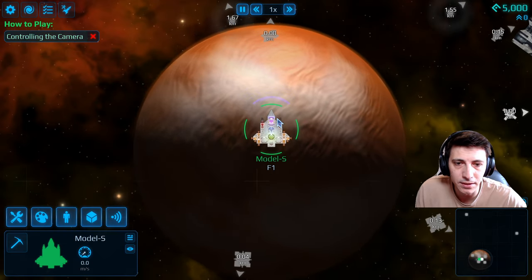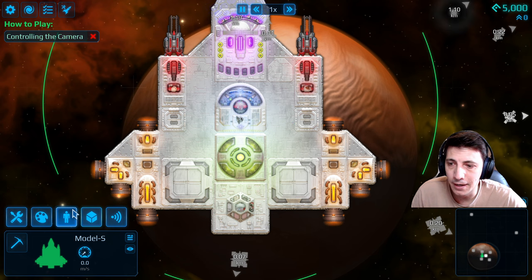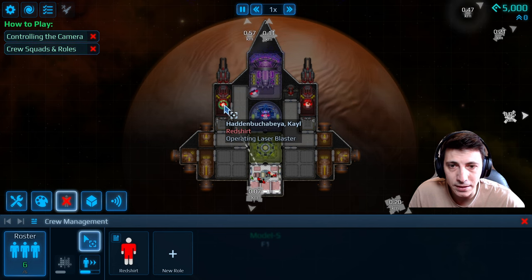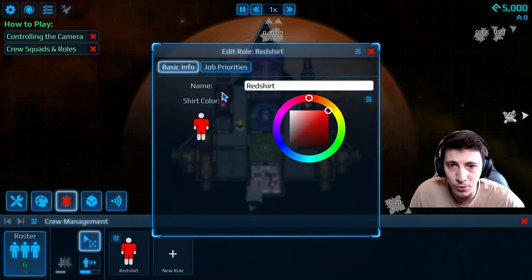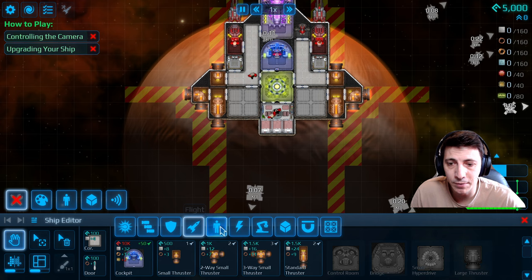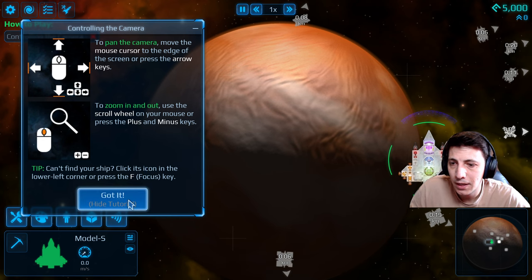All right, in we go! Here we can see our ship. We can go into build and repair and see what the inside of our ship looks like. This game is really neat — it blends various elements of FTL, roguelikes, and space exploration games. We can see the red shirts — that's one of the crew roles. They are wearing the red shirts. We could do some building and repairing if we wanted to. This is where the most recent update shines. We'll see what that looks like once we have a bit more money and resources.